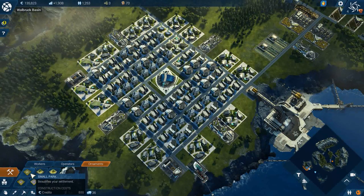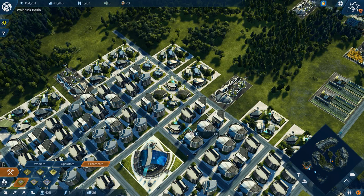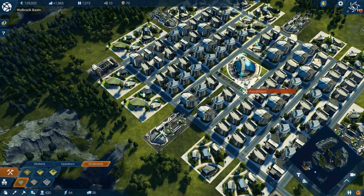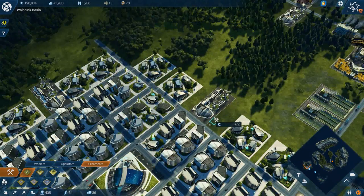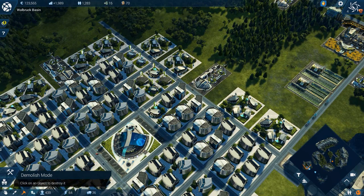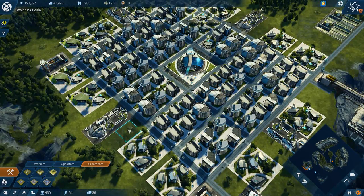We can do ornaments too - little parks and stuff that beautify your settlement. That's why I left a little gap here. There's still under-provision of specific consumer goods detected. There are small parking lots we can place. We have parking lots now! We can't allow green space in our city - no says I! Let's put parks along here. There are bigger ornaments but they're kind of expensive, so we'll just use the small ones for now.